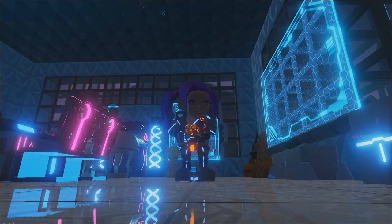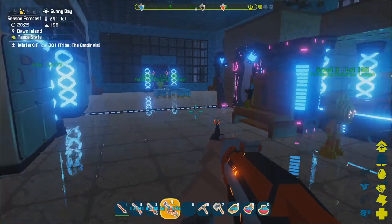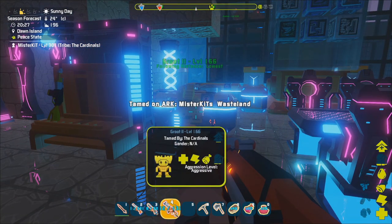Welcome back fellow pioneers, Mr. Kit here again with the first video on how to tame bone creatures. For taming bone creatures, first of all you need a summoning altar. Summoning altars spawn at 12 p.m. wherever you're playing. Once it hits 12 p.m. for you, they will spawn at random positions on the map. They will stay for a continuous 12 hours before they disappear again.